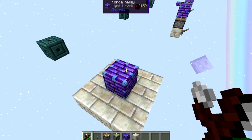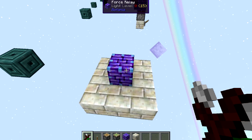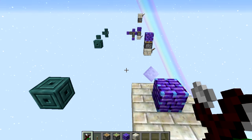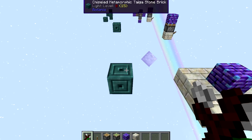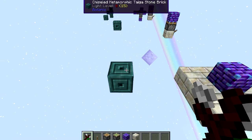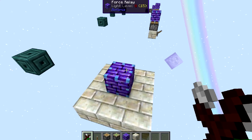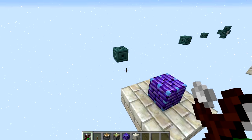The first thing to do with the force relay — and this applies for all of the things you'll do with it — is to right click with the wand of the forest on the force relay. You can hear that little click, which means we've selected the force relay. You then right click with your wand of the forest on the block you want to connect it to. Make sure you hear that noise — you can always right click again to be sure they are connected.